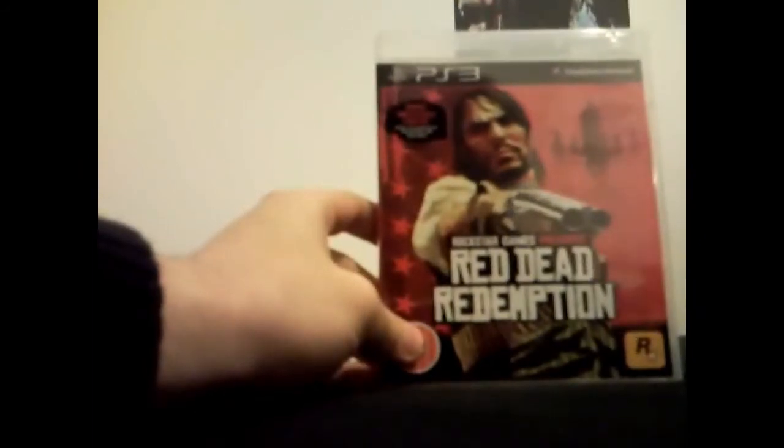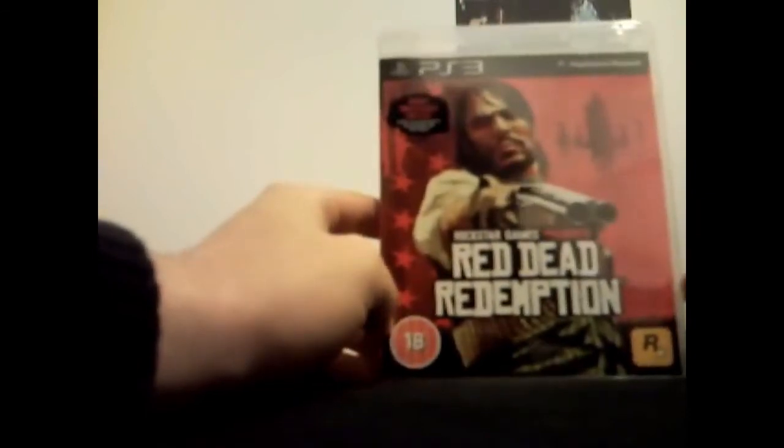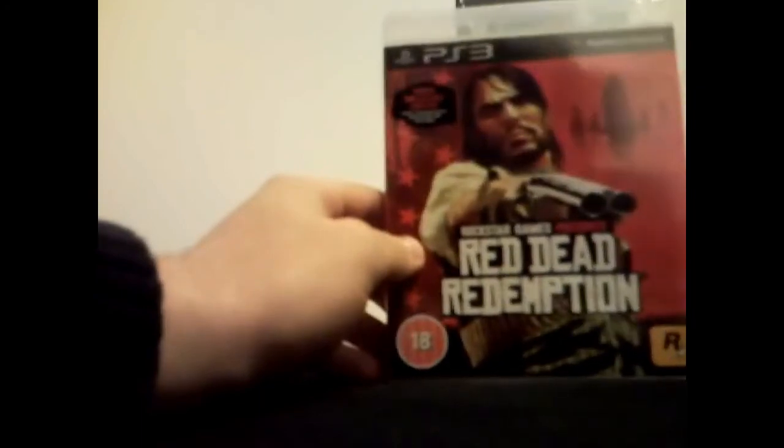The second and last one is Red Dead Redemption. Great game, I'm loving it. It's a very cool western. This has bonus unlockable content: the Deadly Assassin's Outfit, the Golden Gun, and the War Horse. It's a really good game. Here we have the book, the map — it has a really good poster on it — and the codes to the unlockable content.